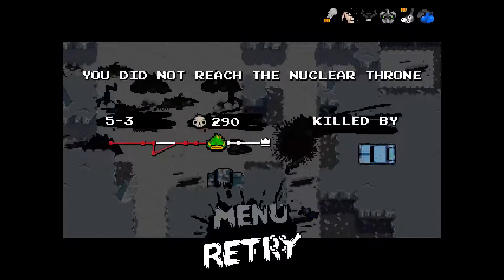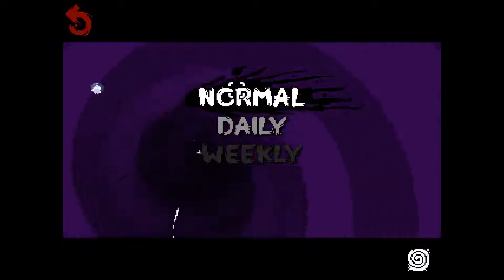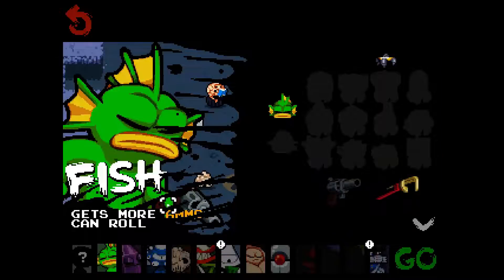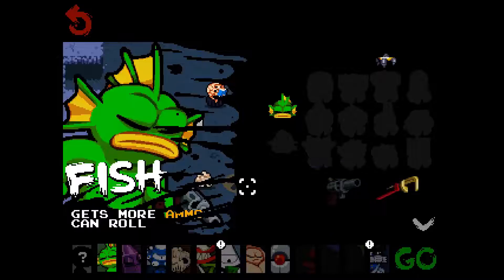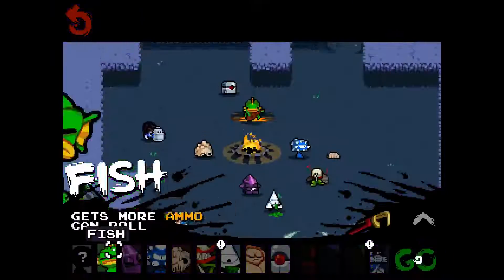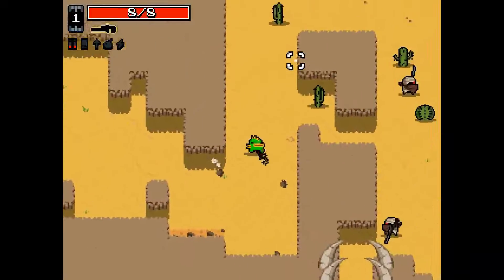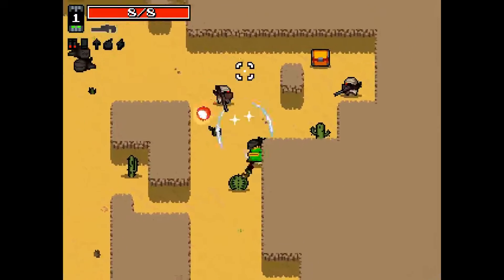We unlocked some stuff though. We do have the golden wrench — nice. So we should start with the golden wrench with Fish, I believe. We should have enough time for another episode. We didn't start with it as well as the revolver — we had the golden wrench instead of the revolver.